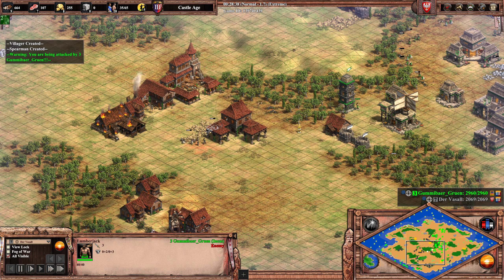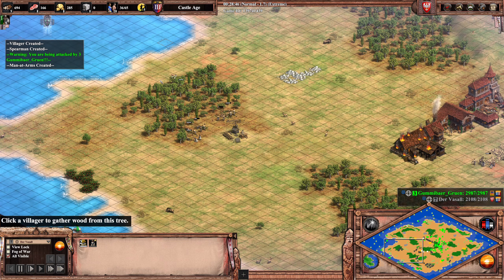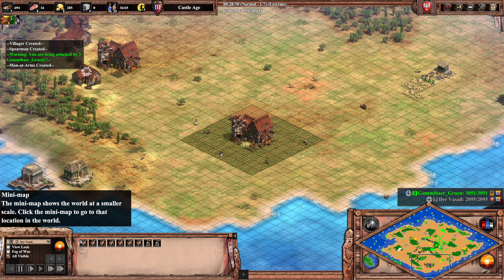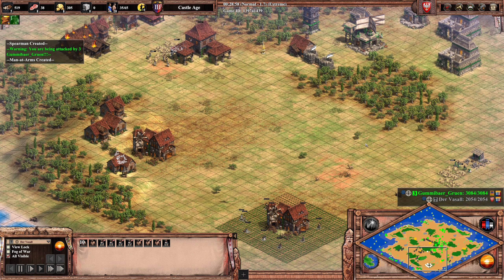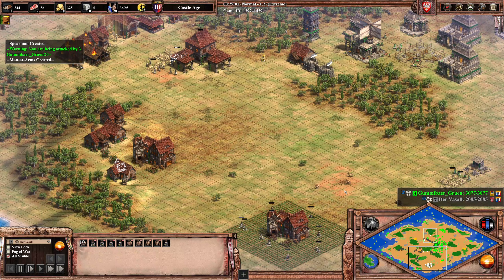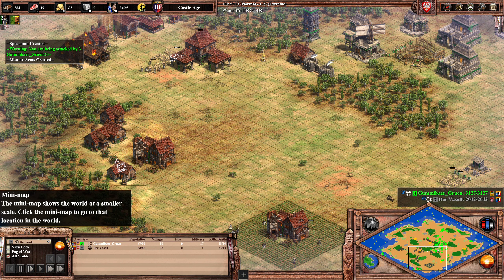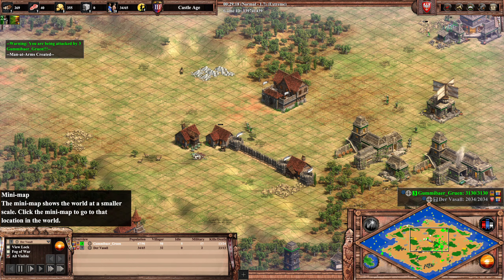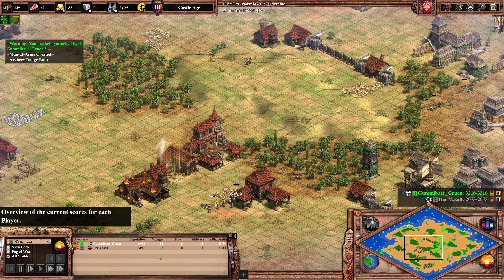He could have just battered down the tower and still taken wood over here. Luckily for him he's super ballsy — he just takes the wood, takes the food. This is a very nice looking farming setup. But this is really, really dangerous, and Gummibär doesn't notice. Look at the villager difference — Vassal is not producing any more villagers. One point of advice: always make villagers, no matter what. Press the hotkeys. That's really the difference between his performance and Gummibär's performance.